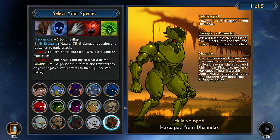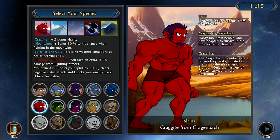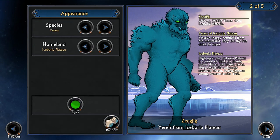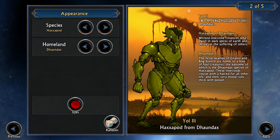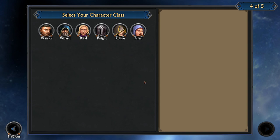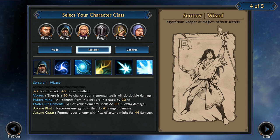I'll choose this fellow — oh maybe this one, no maybe you, no you look good, no you're just too red — and you look fantastic my friend! Next: species. Wow, there are several species. Okay, that will do. Next I will choose nothing. Now select your character class: warrior, wizard, bad knight, rogue, priest — of course wizard! Conjurer, sorcerer, mage — the character creation is just insane!